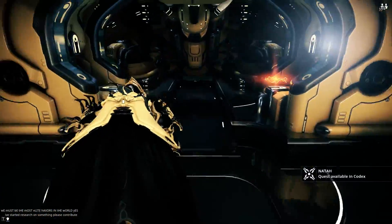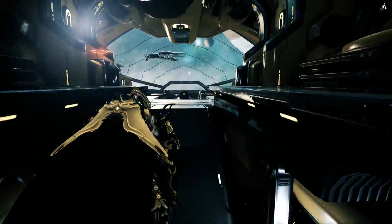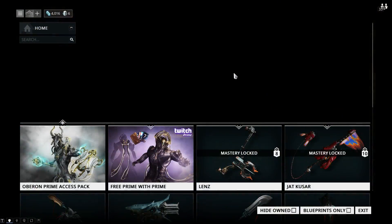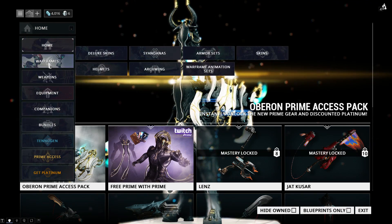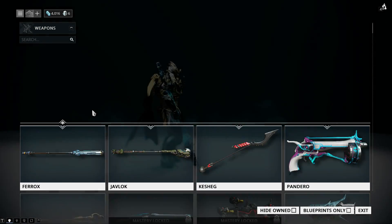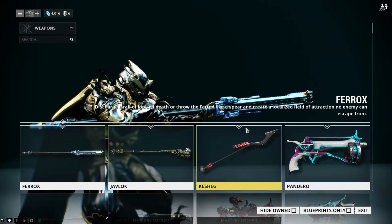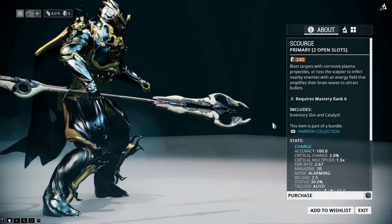When you first start playing and you're wondering what to do first, the best thing that has helped me the most is — in the beginning — go over to the marketplace. There's a drop-down menu where you can go to Warframes and Weapons. Go to Weapons and start looking at low-level weapons that you can get for your mastery level, and see which ones you can buy the blueprint for.